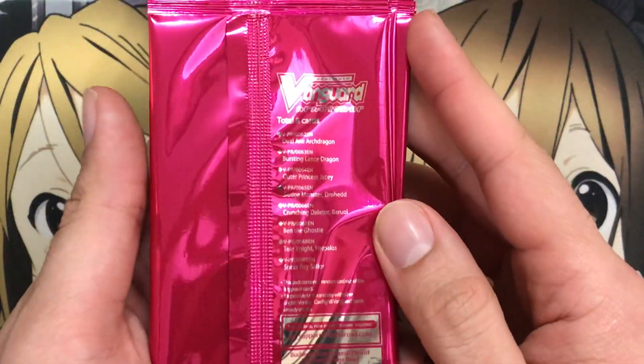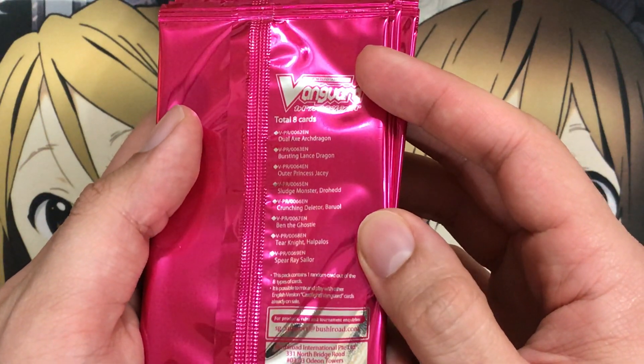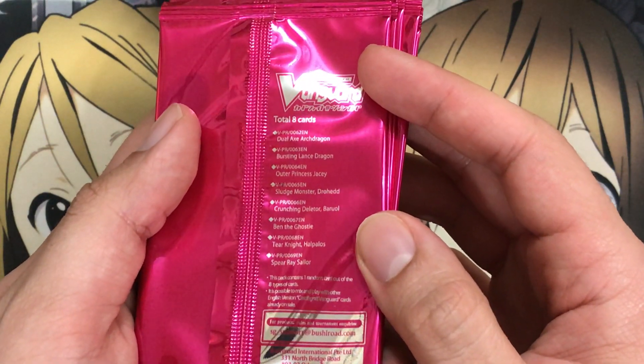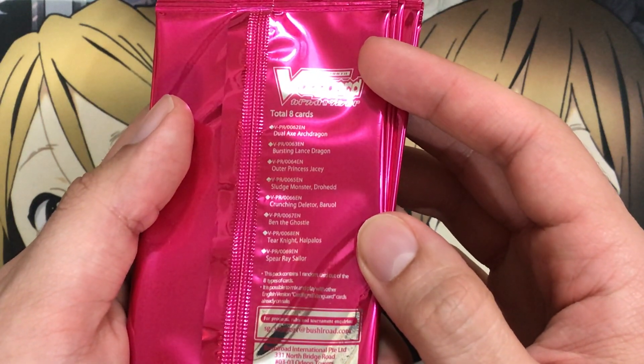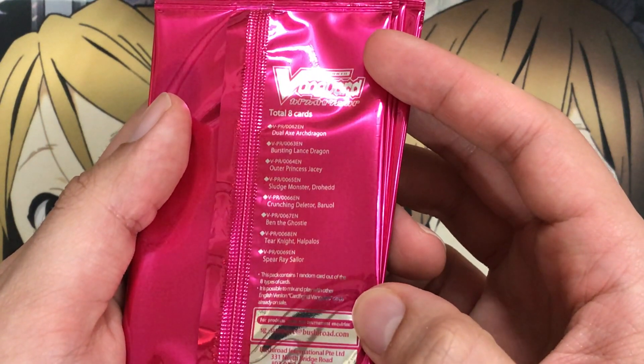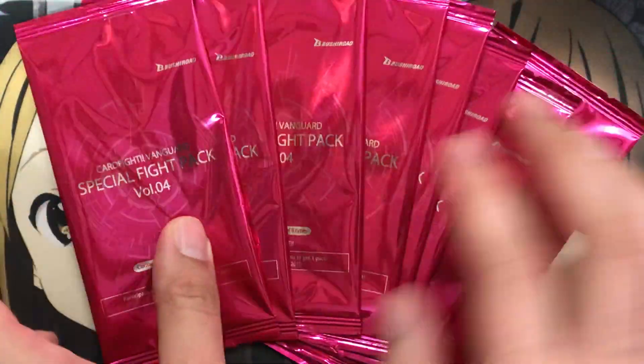We have some pretty cool promos. I don't really remember off the top of my head what all of them do, but we have Dual Axe Arch Dragon, Bursting Lance Dragon, Adder, Princess Jaycee, Sludge Monster, Drowhead, Crunching Deleter, Borul, Ben the Ghostie, Tear Knight, Halpalos, and Spear Ray Soldier — all of them should be in the packs we have here.